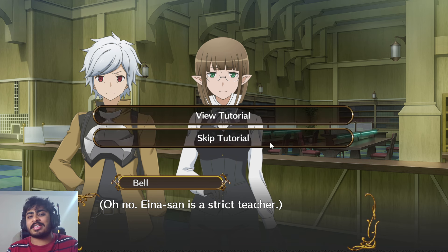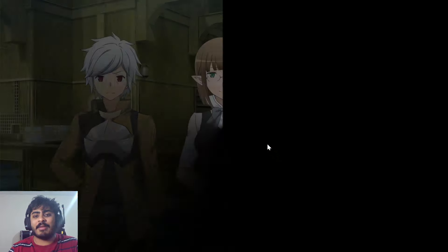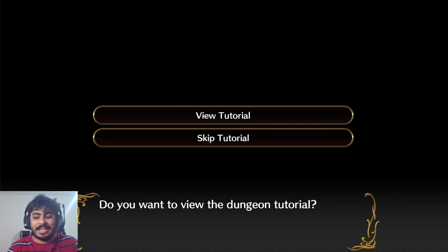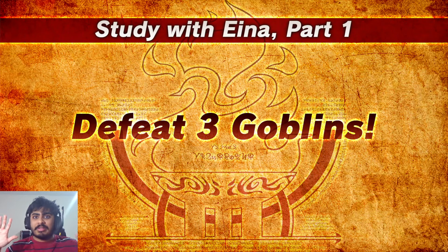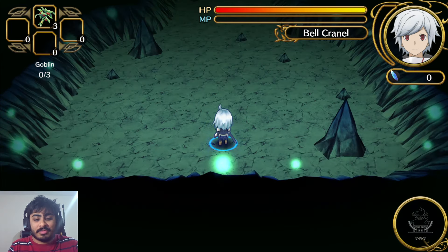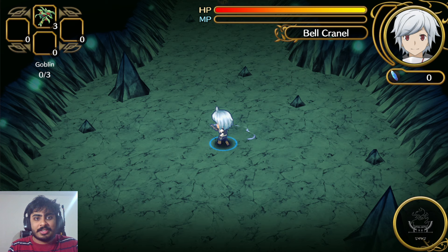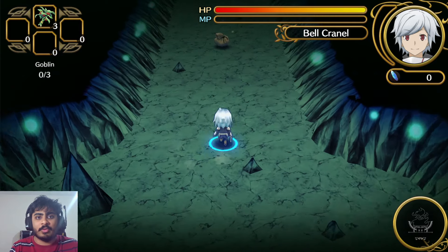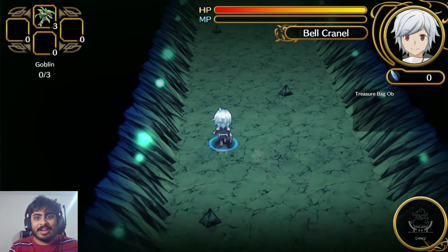I'm skipping the tutorial because I've played Elden Ring — I should be able to handle this. We're going straight into the dungeon. The objective is to defeat three goblins. V is back dodge, Z is normal attack, X is a spin attack. I'm using arrow keys to move, and W/A/S/D for items.